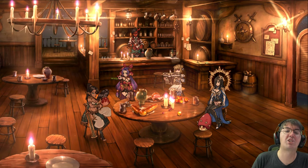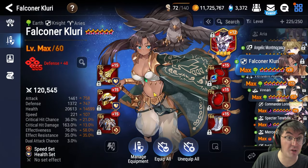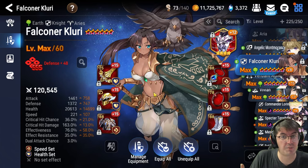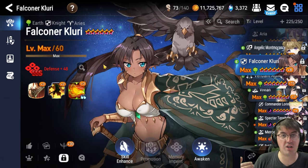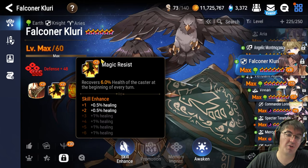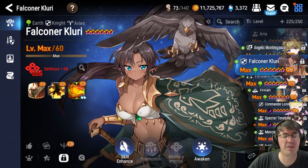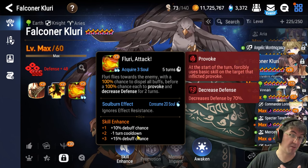Let's start by talking about Falconer Kluri. Falconer Kluri is unlocked through her specialty change, and you get a free copy of Kluri — the base form — when you complete Episode 1 of the story and unlock the specialty change feature. For how to level her, level 50 five-star awoken is just fine, but ideally level 60 six-star awoken would be really nice. For skill levels, try to get as much as you can in S2 Magic Resist for the extra healing for your team.